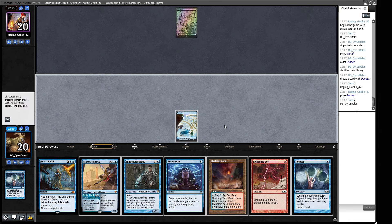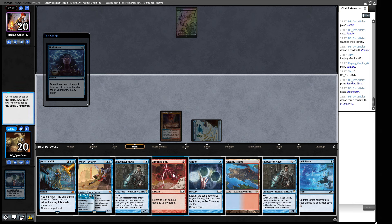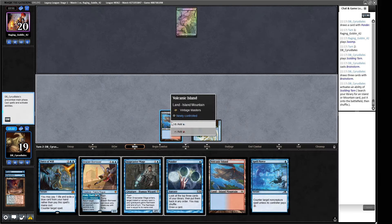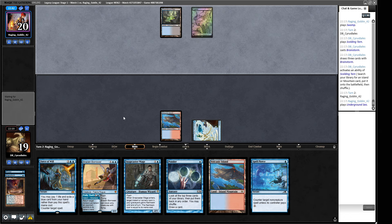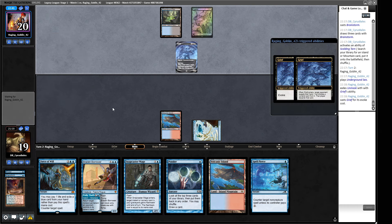They didn't do anything — handy for us. We cast Brainstorm. We don't want this Lightning Bolt and don't need the second Snapcaster right now. We get a Volcanic Island. I'll hold up Spell Pierce — it gives us a nice clean answer to an Entomb at end step, and two pieces of interaction if our opponent has a Grief. They play Grief pitching Unmask — do we want to let our opponent see our hand, or do we say no to the Grief so we can discard two cards of our choice?